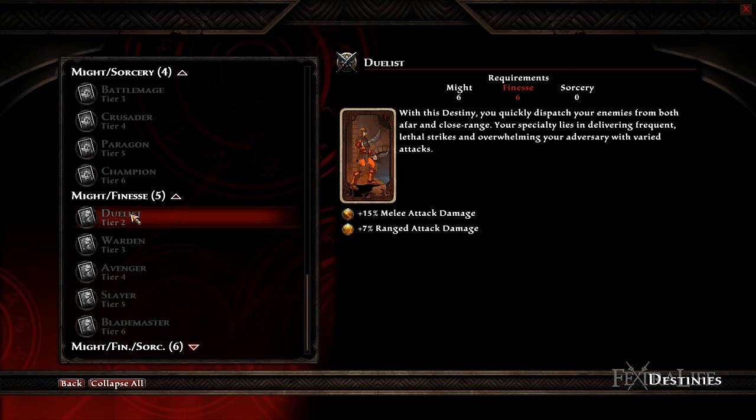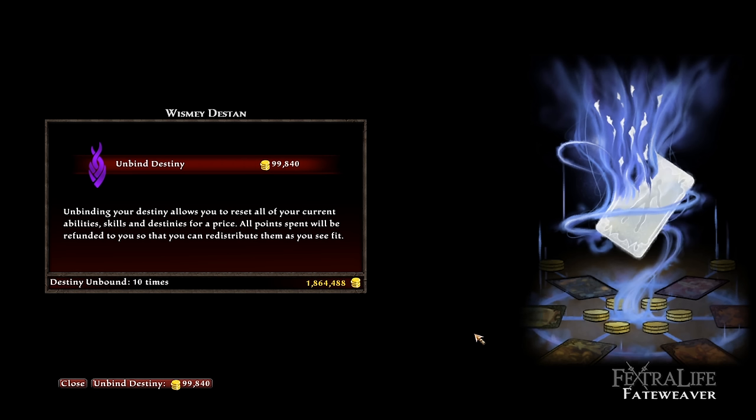If you decide you want to try a different style of play, you need to seek out a Fateweaver and pay them gold, and you will refund all your skill points and ability points. This will allow you to try different combinations as long as you have the gold. Just keep in mind the cost to reset increases not only with each level you obtain, but also doubles every time you do it. For this reason it is best to play around with builds early on while your level is still low.